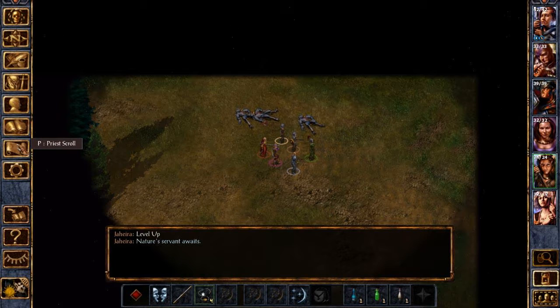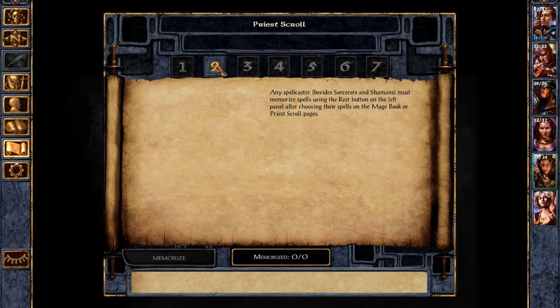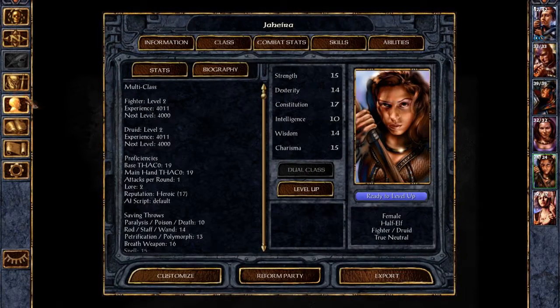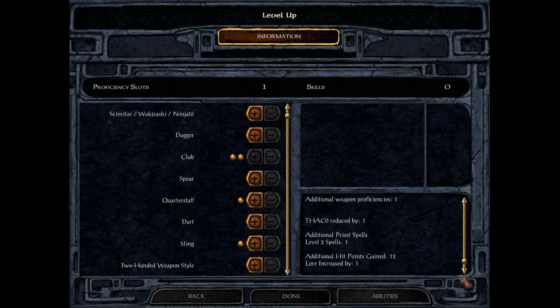I have to level her up first, of course. Increased level — to pre-spell. Nice.